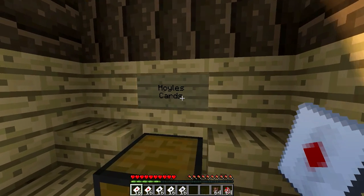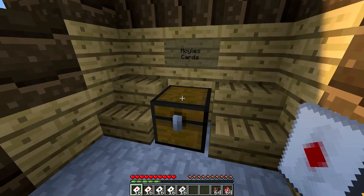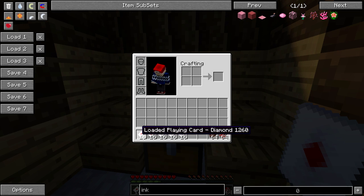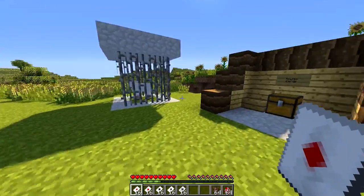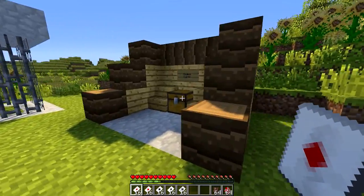There's also something else I need to show you — these are the Hoyle's cards. The Hoyle's cards are less likely to backfire than the normal cards, so you might want to craft these straight away after crafting the ordinary playing cards. To craft them, just put five playing cards along with an ender pearl in your crafting grid, and you'll get a Hoyle's playing card of the same suit. They're more lucky — they won't backfire as much.